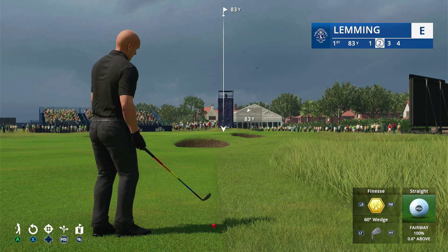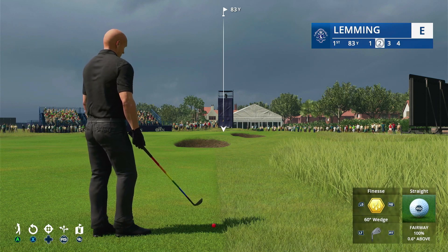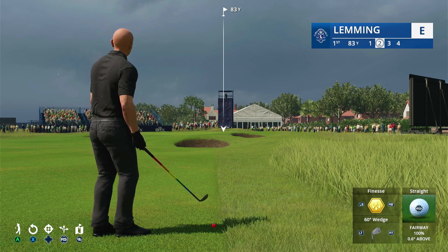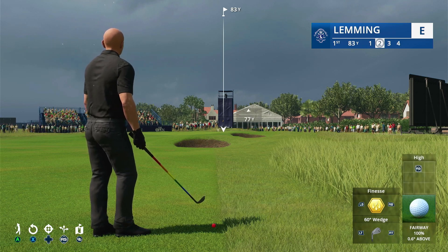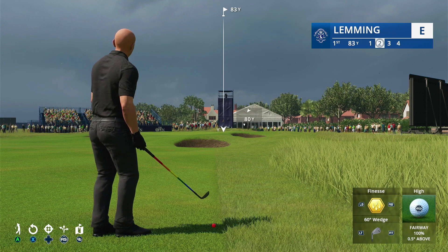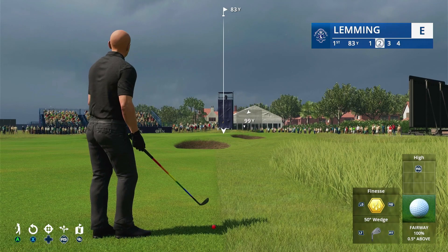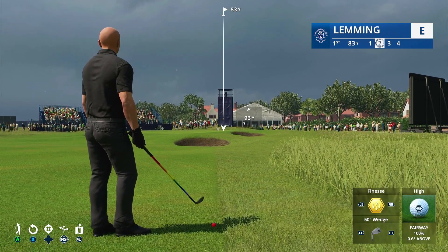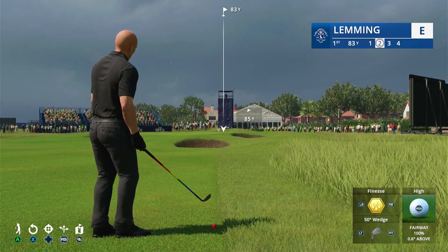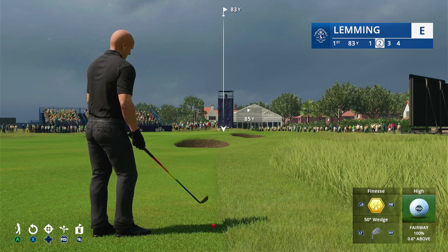Sometimes in simulation it lets you zoom in using the Y button — on this occasion it doesn't want me to. I do want to finesse but I want to play it high. That looks short to me. The wind is against me. I'm just going to club up. Can I use a 50 wedge? Looks like it. Just add a yard — just one. Nope, that's all I'm going to get.